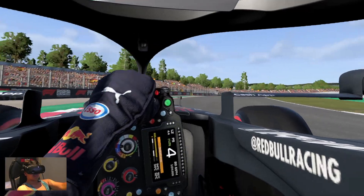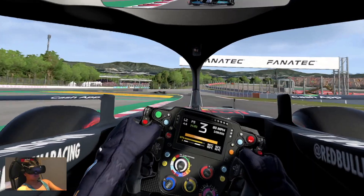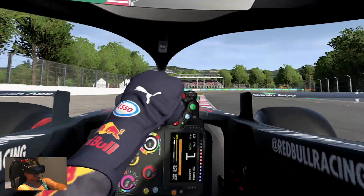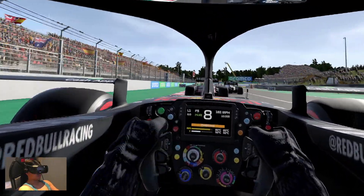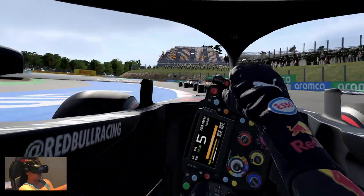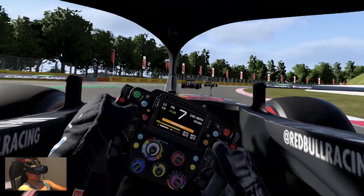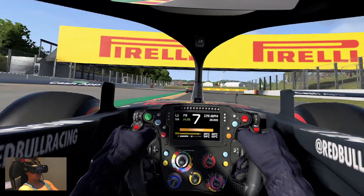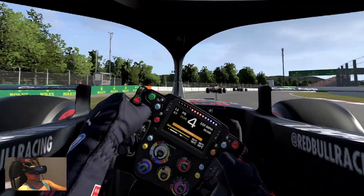First of all, immediately, what was really bothersome was the head tracking — the eye tracking support — was just not there. In F1 2020 there would be problems with head tracking, but it was easy to manage. It wouldn't drift off center, and recentering it would bring it right back. But in F1 2021 it was drifting off, and even trying to recenter the head tracking wasn't working. It was super annoying, so I ultimately just turned it off and went with a really punched-in immersive screen mode.